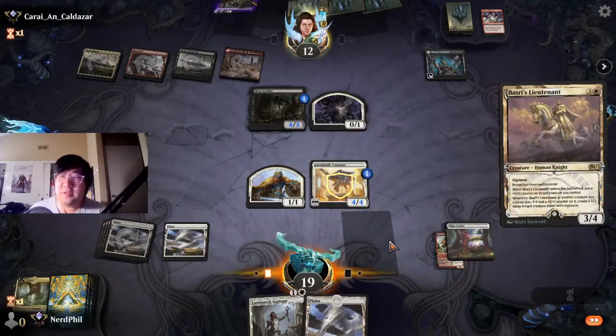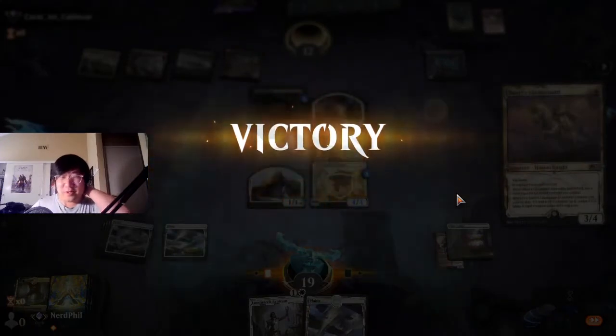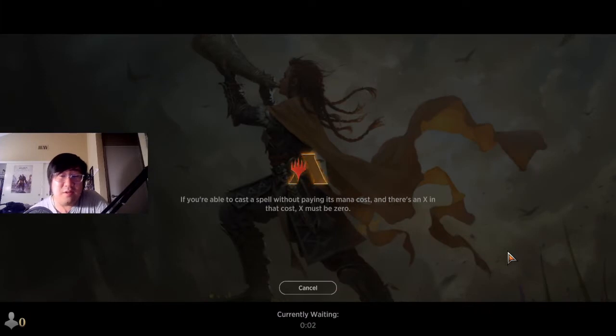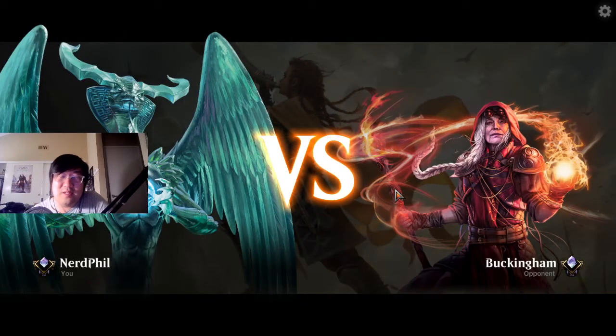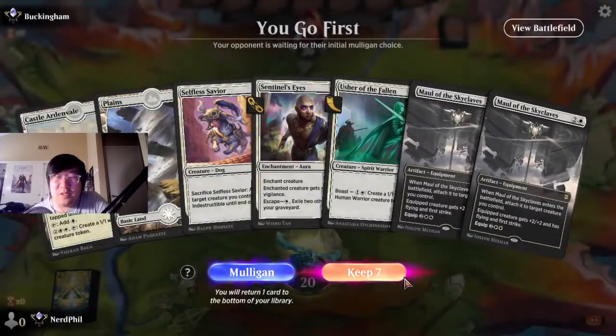I'm gonna play the Boseiju's Lieutenant — pretty easy decision. We're gonna put the counter on itself and we win. The Throne was kind of weird — if he drew the Bone Crusher instead of discarding it, it might have been a very different game. Not too bummed about that at all. I saw a merchant play the Horn Blast in the Mono White Weenie deck — pretty cool, but I wouldn't necessarily do that; I'm just a little more cautious.